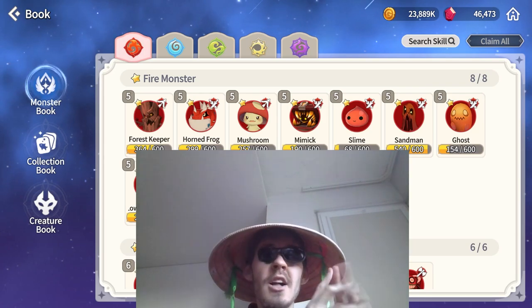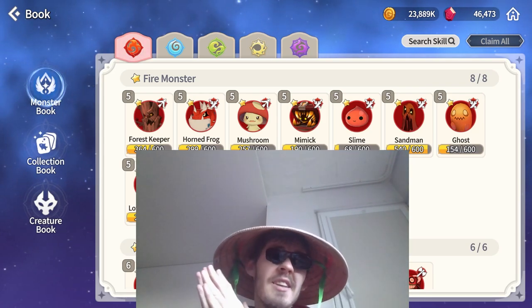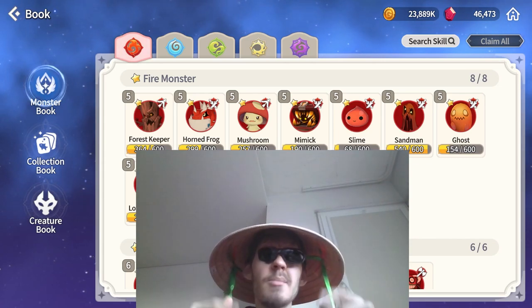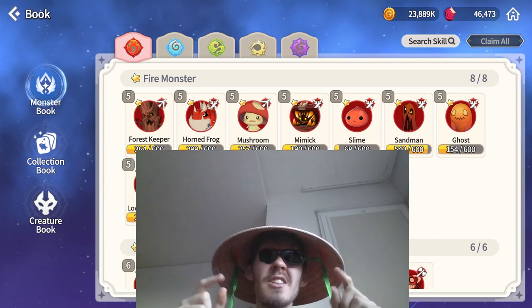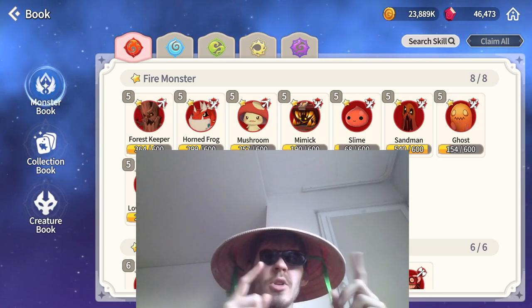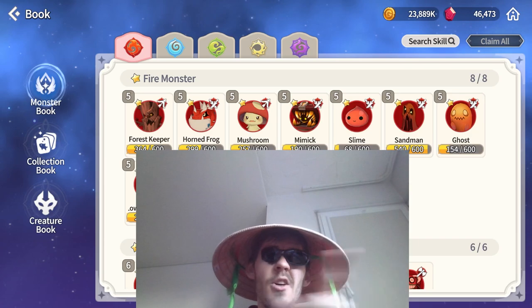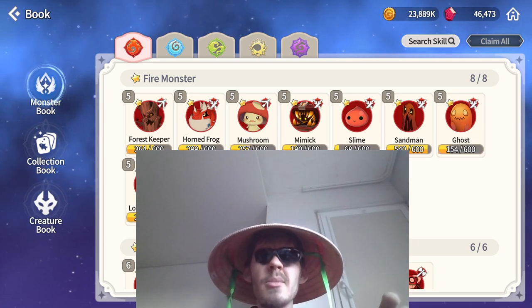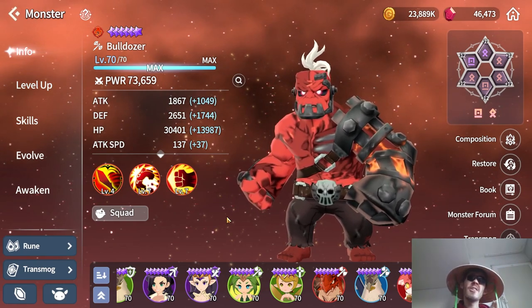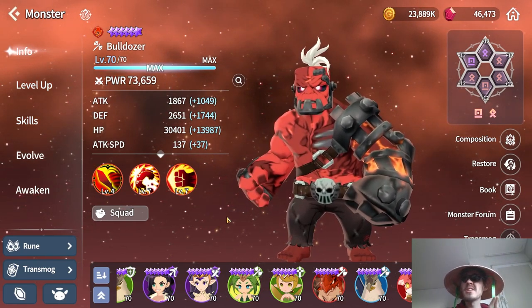Let's get started. First I'll go over the three-star units, then the four-star units. I'll try to leave timestamps for each unit in the description, which should also become chapters. So the first three-star family you'll want to be saving pieces for are the Frankensteins.